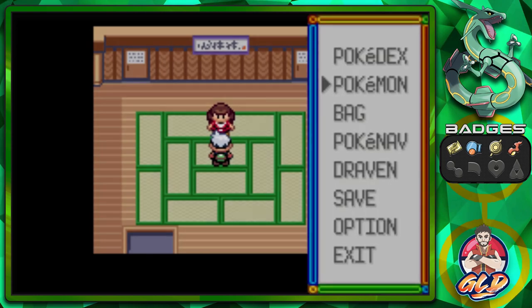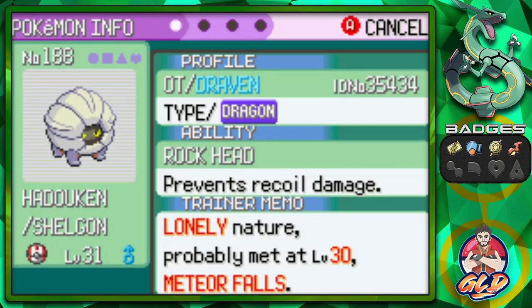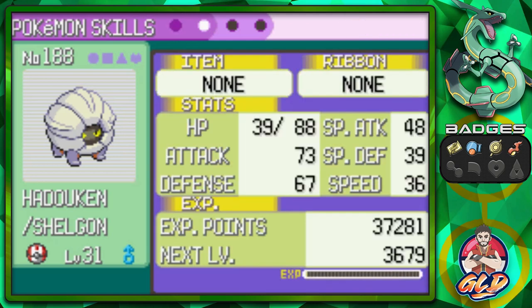This Pokemon right here is a little bit of a tank. Let's take a look at Shellgon. As you guys can see, its physical defense is much better than its special defense. Speed has gone down tremendously.